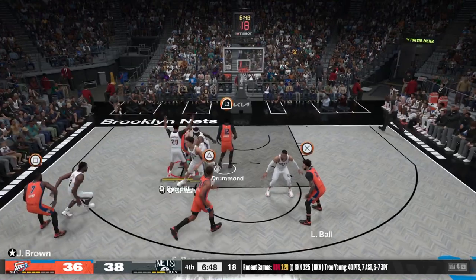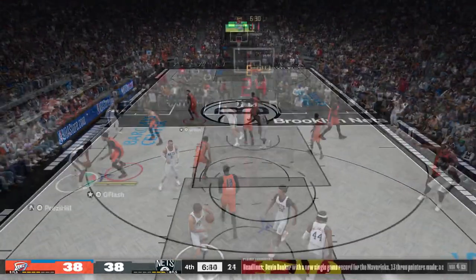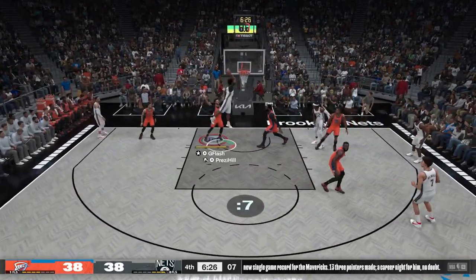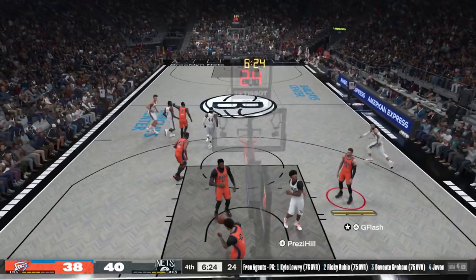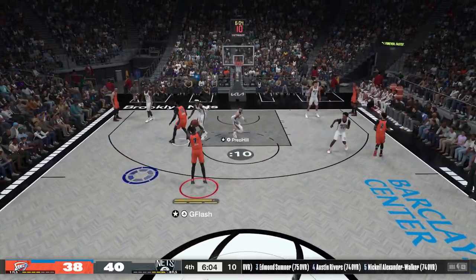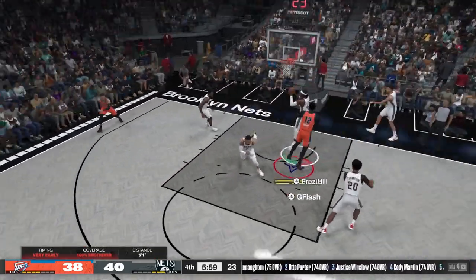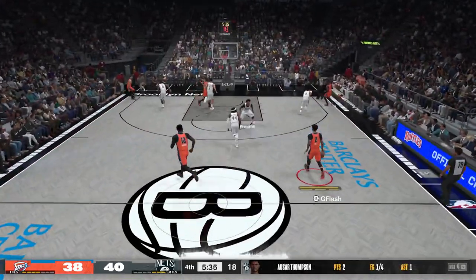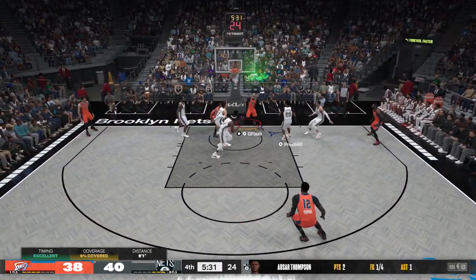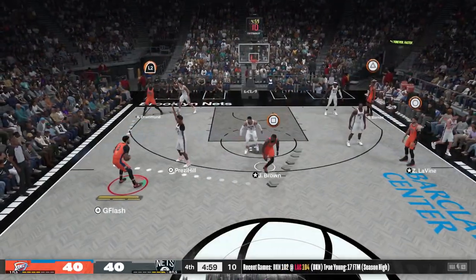It's the fourth quarter and this is where things get exciting. We are down two — I give it to Drummond and we tie the basketball game, let's go! My opponent had Star Thompson at point guard which isn't allowed. He does a spin move cheesy dunk to take the lead. Jalen Brown wide open three — those are shots I gotta knock down. Drummond's shot was terrible.